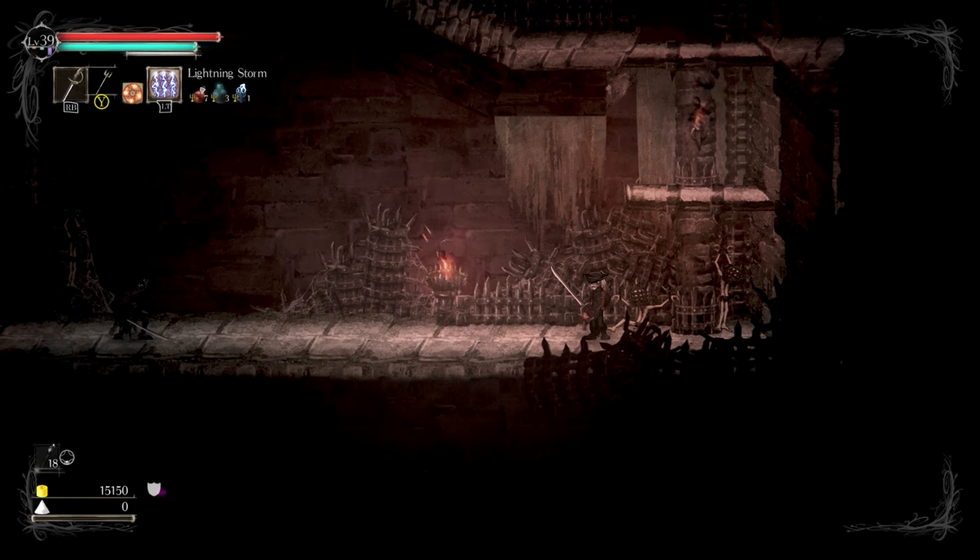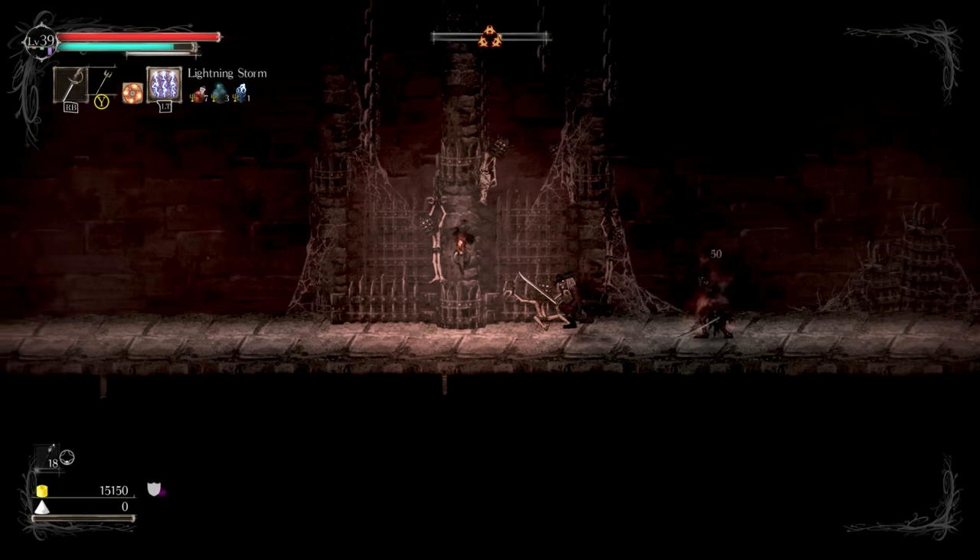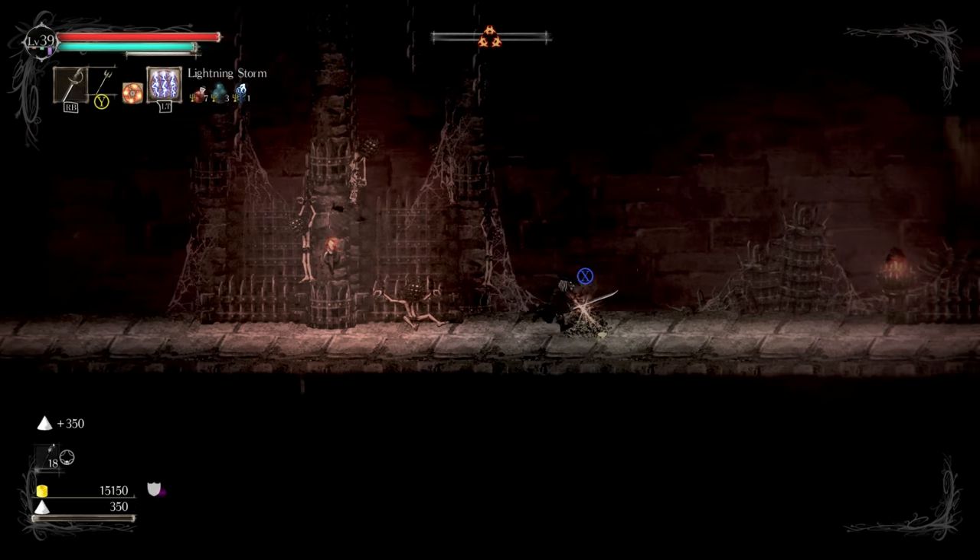Sometimes it's easy to fall off a platform because just holding down as you jump will do that.